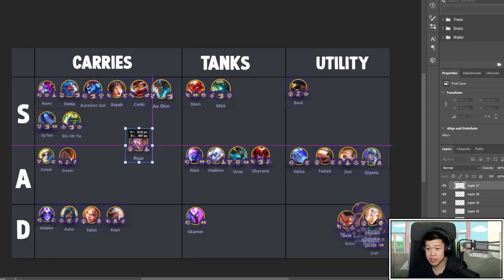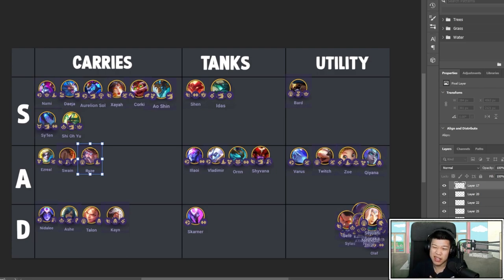Ryze is pretty good honestly, but he takes a long time to scale, so he's more of an early-game unit. Give him Shojin — even two Shojins — but he takes a bit to scale. He needs Mage I think and a very specific set of situations to be met, so he's not that great. It's all about his mana — give him mana items, his damage scales within his mana too.